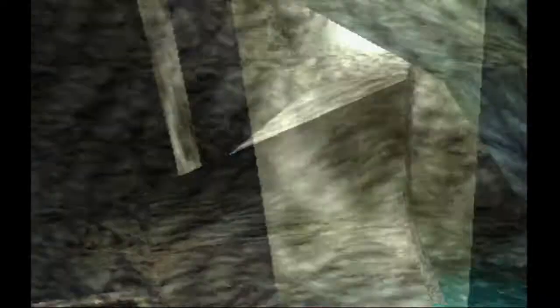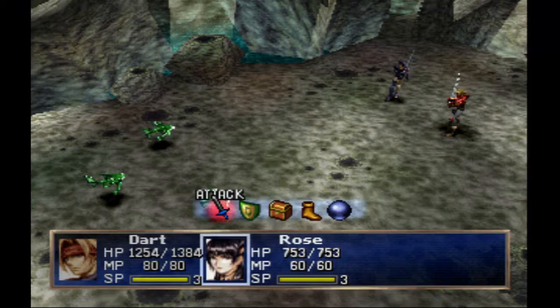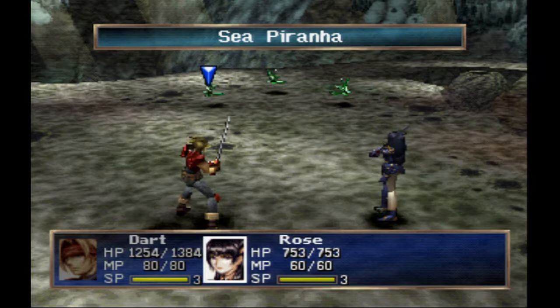Here's the first enemy. I believe these are sea piranhas. Yep, sea piranhas. Water element, 280 HP. They have a chance to drop a Spearfrost item. They have two water-based magic attacks - one that hits one ally and one that hits all allies. Nothing too bad to worry about, except for me not hitting my additions. Other than that they're chumps.